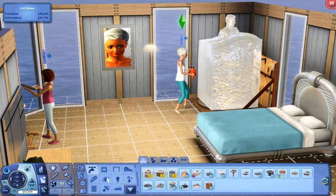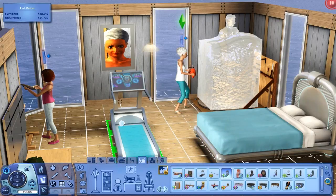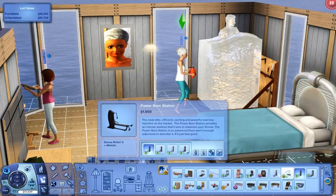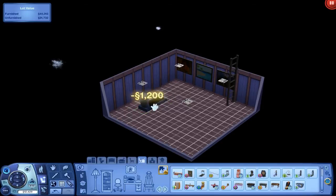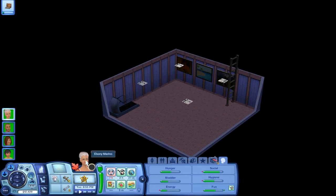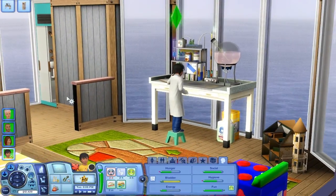Let's buy an exercise machine — we kind of do have the money now. Trent won't be working on it for a little bit longer while he's a teen, but we could still purchase it now. There's a cool one that came with Into the Future but we're not gonna buy that one. Let's buy a blue treadmill and put it in the basement for right now. It's like hiding his birthday gift — Trent will never know.